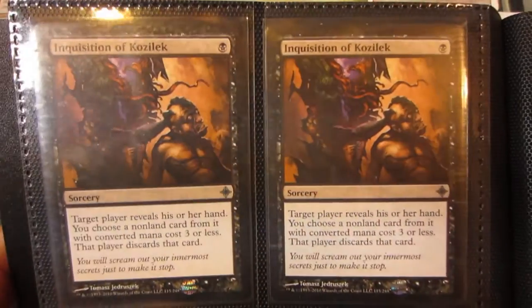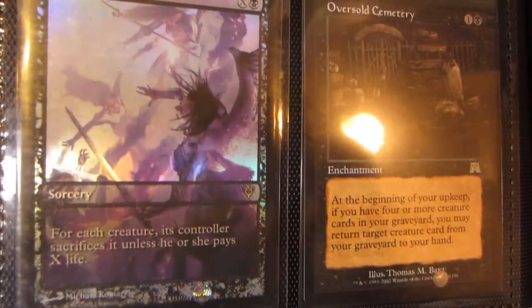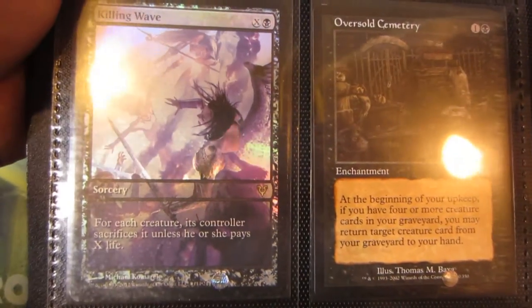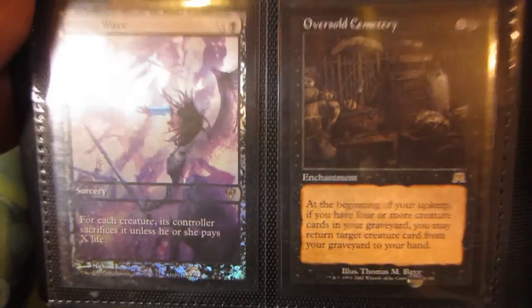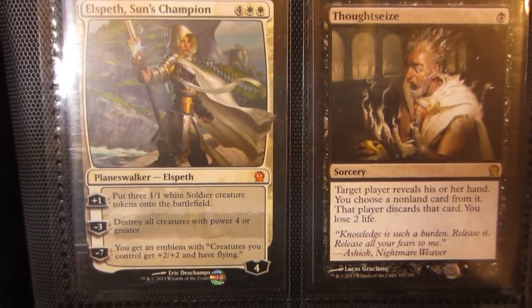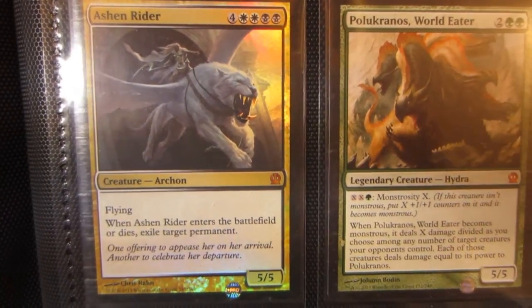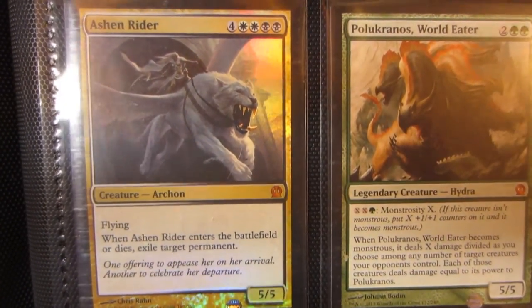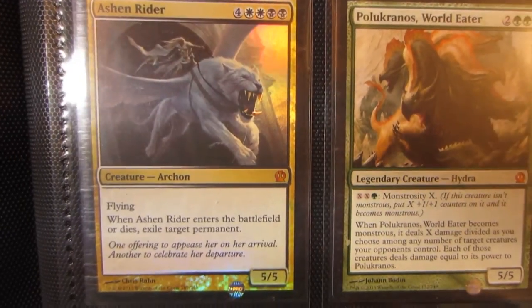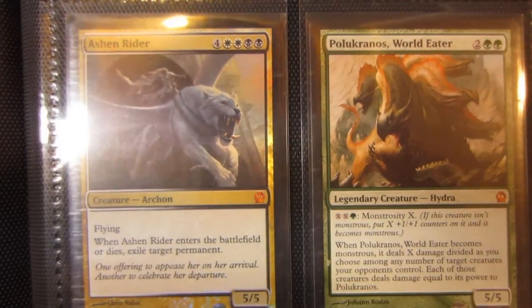Two Inquisition of Kozileks — the left one's near mint, the right one is slightly played. Here's a foil game day promo full art Killing Wave and an Oversold Cemetery. New stuff from my fat pack: got Elspeth, Sun's Champion up for trade, Thoughtseize, and a foil Ashen Rider. The very first pack of Theros I opened had an Ashen Rider and a Master of Waves — really sick pack to open. Then I got a Polukranos, World Eater.